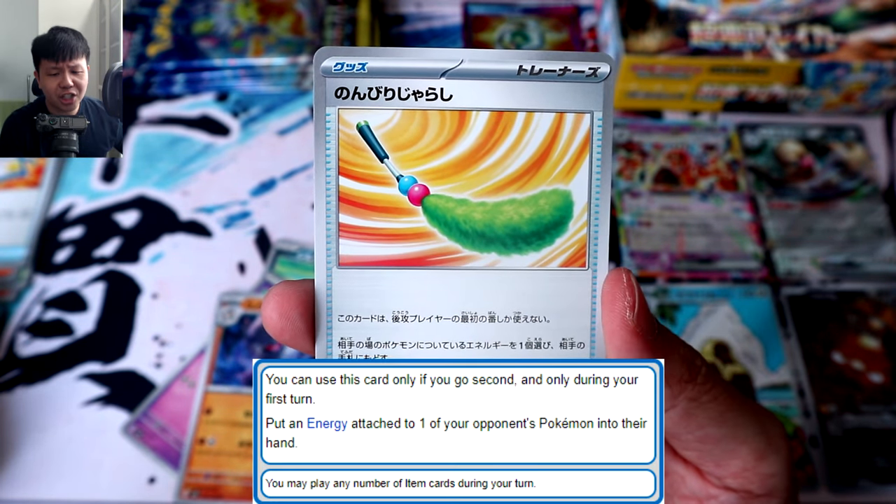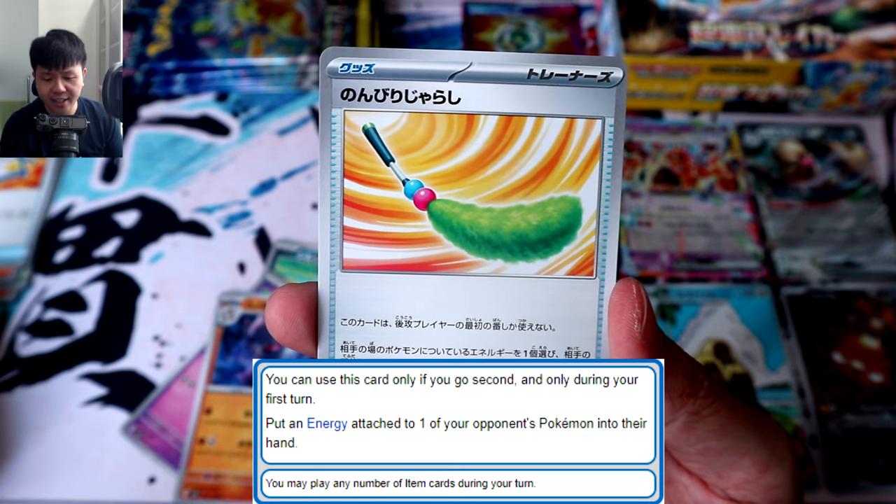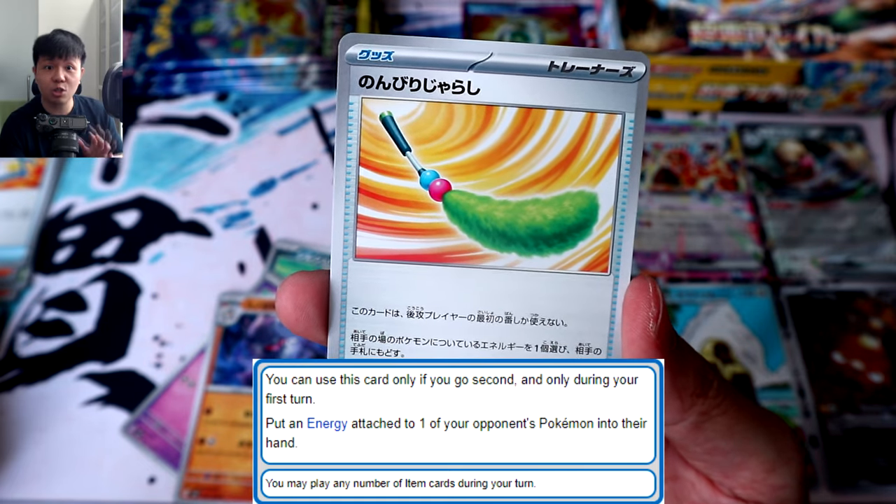That looks like a cat toy — Chill Teaser Toy. This card can only be used on the first turn of the player going second: choose one energy attached to your opponent's Pokémon and return it to the hand.